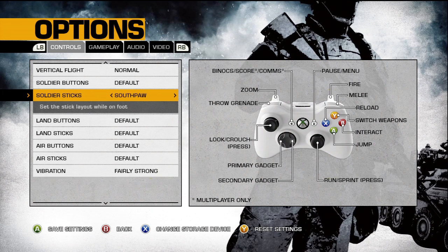Soldier sticks change the sticks when you are on foot. I play on default. I've been through Southpaw and Legacy with you guys in the Black Ops video — they basically just completely mess up the controls. I don't know why anybody would use these settings. If you know the answer, please post in the comments below: why people would use these, where they originated from, and if there is any advantage.